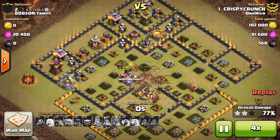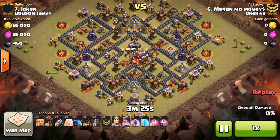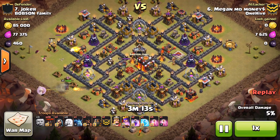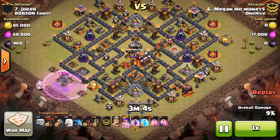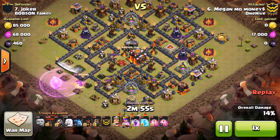Moving on to some Town Hall 10 action, looking at Megan Mo Money getting the three-star on their number 7 — doing it with GoLaLoon and a normal queen walk as opener, then a few freezes and rages. Always having those rages for the queen when needed, then if you don't need them you can use them for the rest of your attack. She drops a giant and a few wizards to create the funnel, make sure the queen goes where you want her. She's getting pretty low right here, needs to get that point defense taken care of, so Megan drops that rage to get the queen boosted back up.